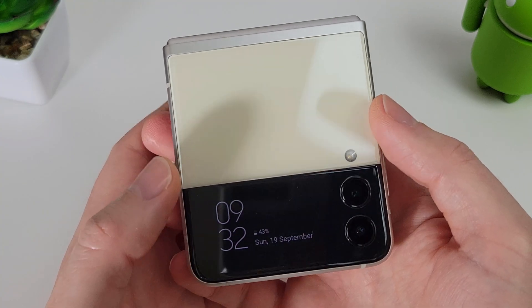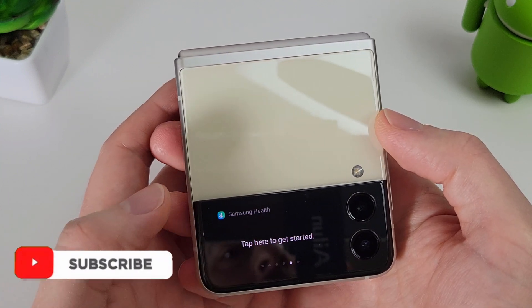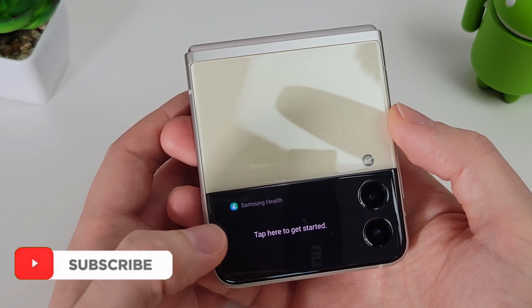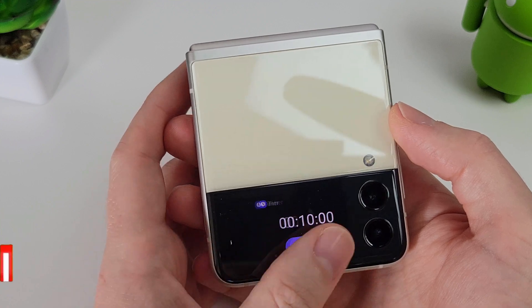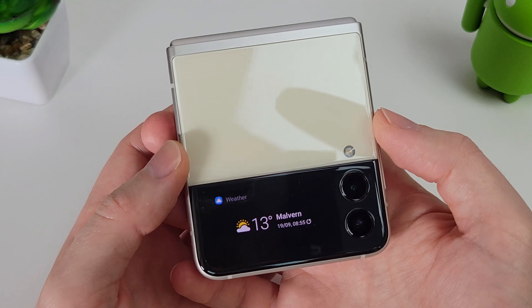A clever person found out that they could replace one of the cover screen widgets with their own sort of launcher. They found a glitch with the Samsung Health widget which could allow them to install their own widget on the cover screen and then have a launcher to launch whatever game or app they like.